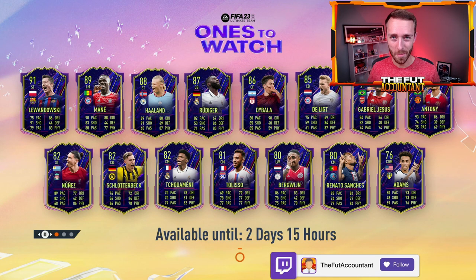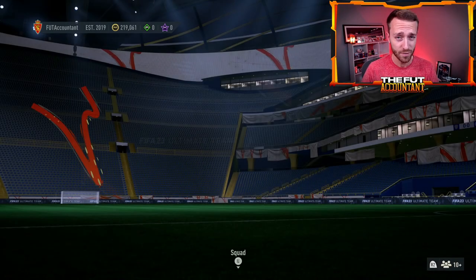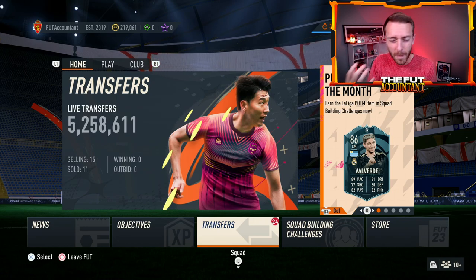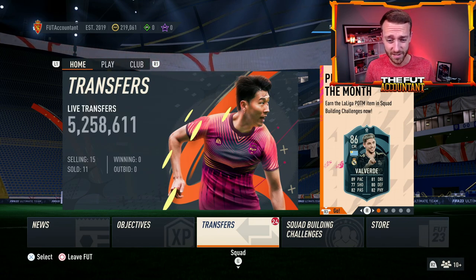Hey guys, it's Nate, aka The Foot Accountant. Welcome back to the channel. Is it time to sell? That's the question we're going to try to answer today for all different types of cards on the market right now in FIFA 23. Prices are still high, but we have a lot of impending supply and an impending Road to the Knockouts promo coming this Friday, which could cause a lot of market movement. We're going to unpack that today from out-of-packs cards to low tier to high tier.